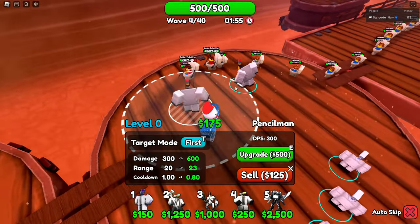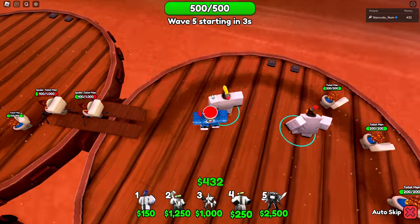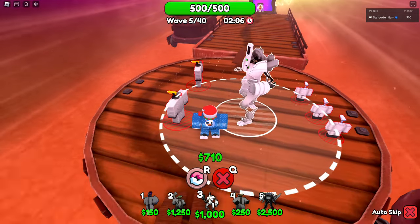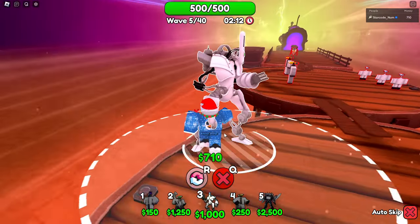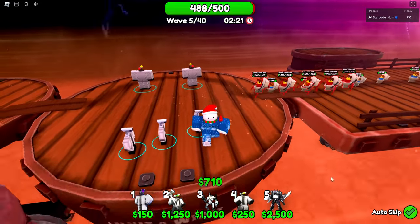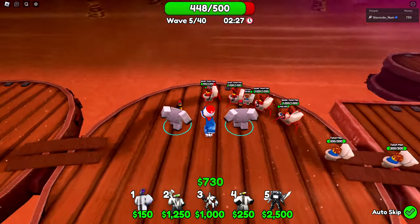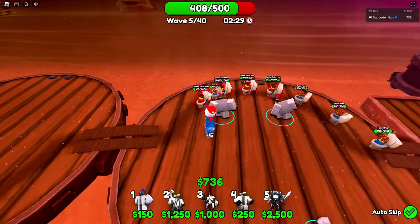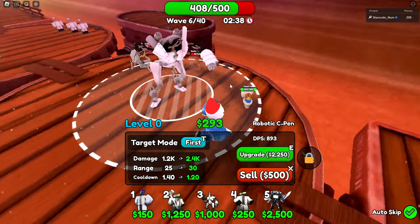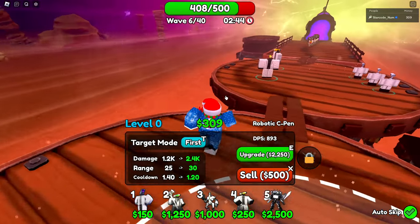I had to restart because the plan wasn't working. Now I have two pencil men down — I accidentally placed one where it couldn't reach anything, but that's fixed. We need 1,000 coins to place the Demogorgon-looking thing. I'm calling it the Demogorgon — I think it's actually the C-pen. We're very close to having enough money.